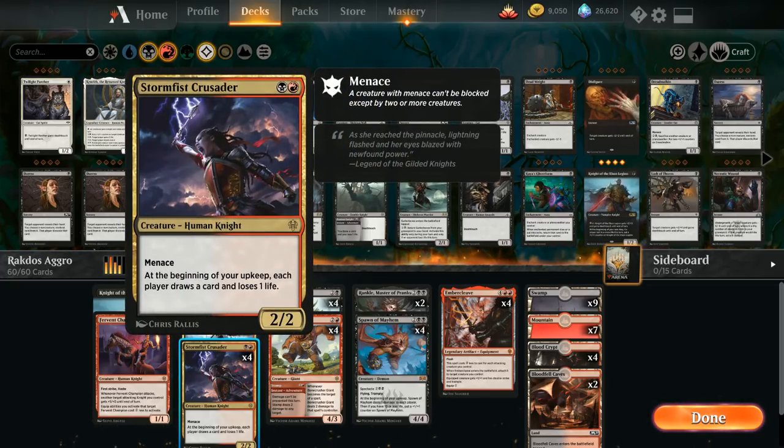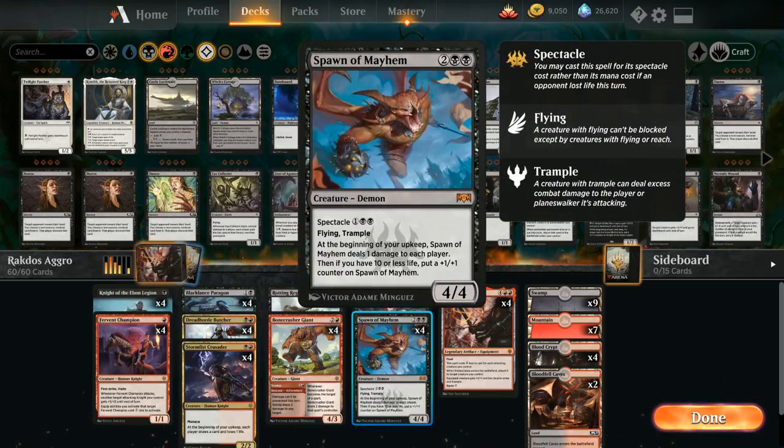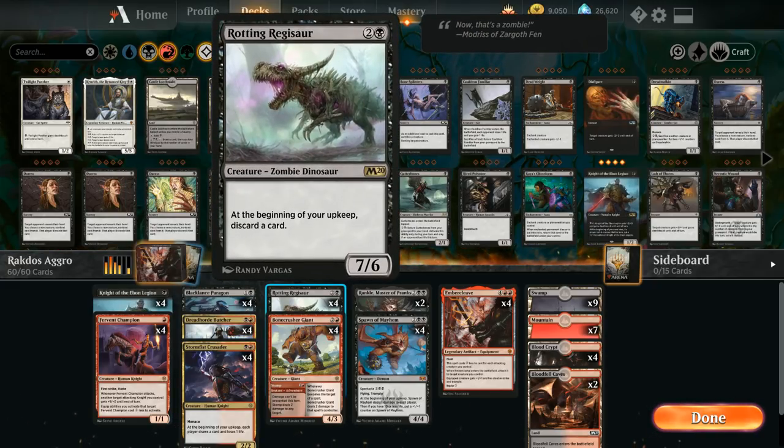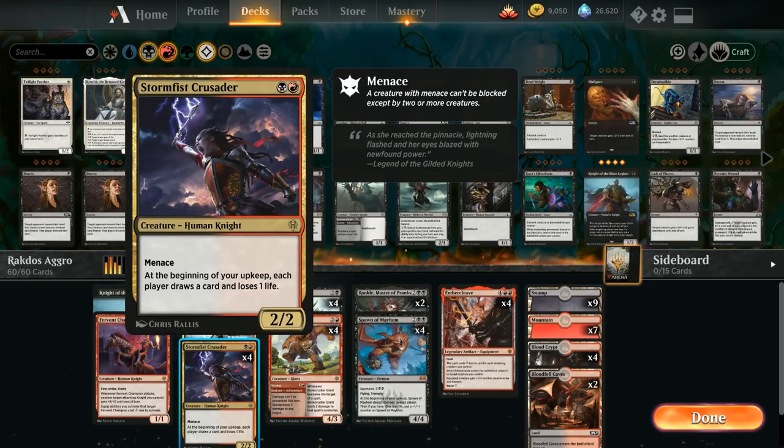Next up, the full playset of Stormfist Crusader — a two mana 2/2 with menace, also a knight. At the beginning of our upkeep, each player draws a card and loses one life. It's symmetrical, but since we're usually the aggro deck, making the opponent lose life is a nice upside. It also enables spectacle for Spawn of Mayhem. Importantly, the card draw from Stormfist Crusader helps offset the card disadvantage from Rotting Regisaur, which makes us discard a card each upkeep. If we're empty-handed, we can stack the triggers so we discard from an empty hand first and then draw from the Crusader.